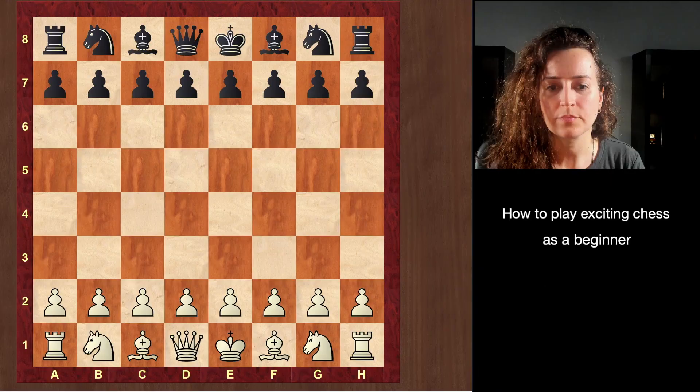Hey guys, today I'm going to show you a game played by a student of mine who is a relative beginner to chess, rated around 600. What caught my eye about this game was that they were able to create really beautiful opportunities for themselves just by following sound opening principles and fighting for the initiative. The sphere of beauty in chess is not only relegated to the upper echelons of the chess world, and you can learn to create that in your games as well.